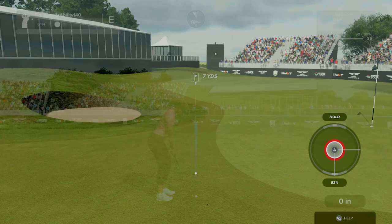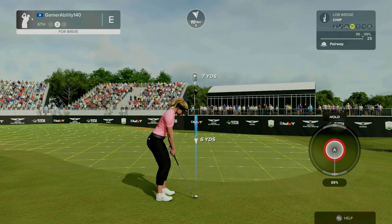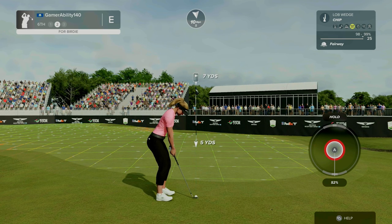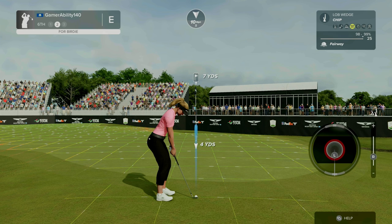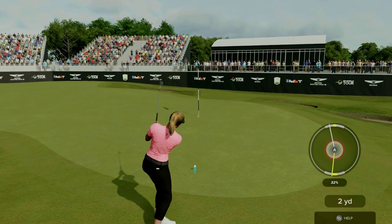This is when you have the advantage on three-click swing with the power meter always there. But imagine on TGC Tours — if you don't know, TGC Tours is the competitive scene for this game — imagine on TGC Tours with no meter, having to hit a partial chip shot where the chip shot carry is 25 yards. It's not going to be easy. It's hard enough as it is.